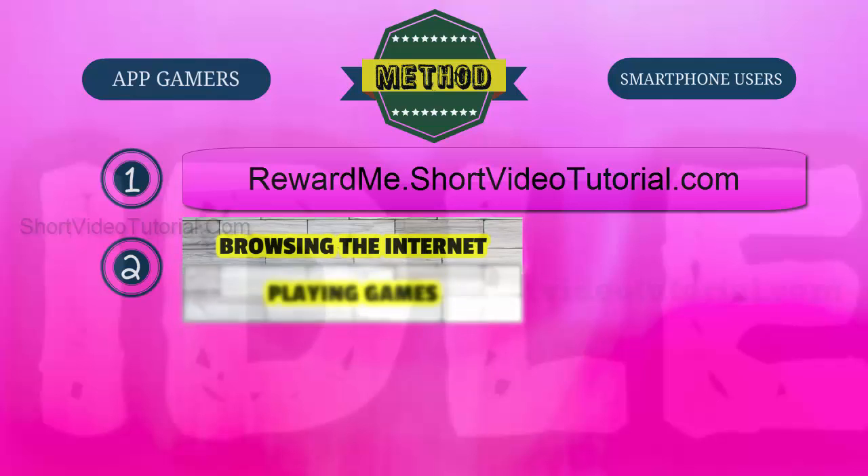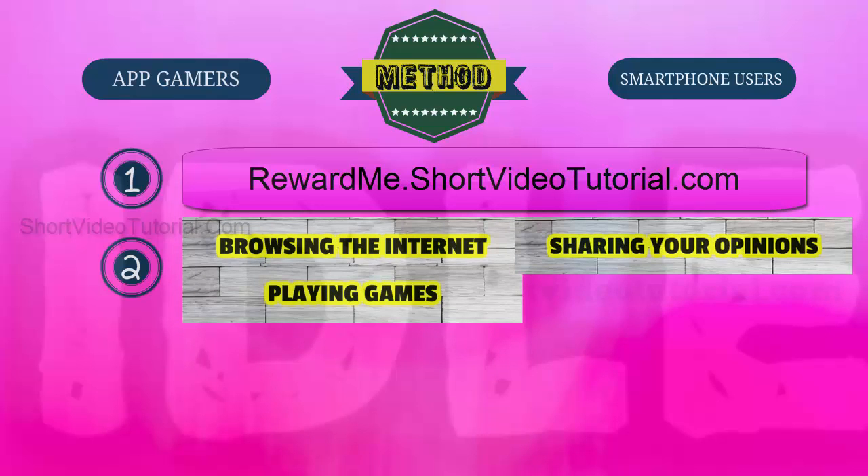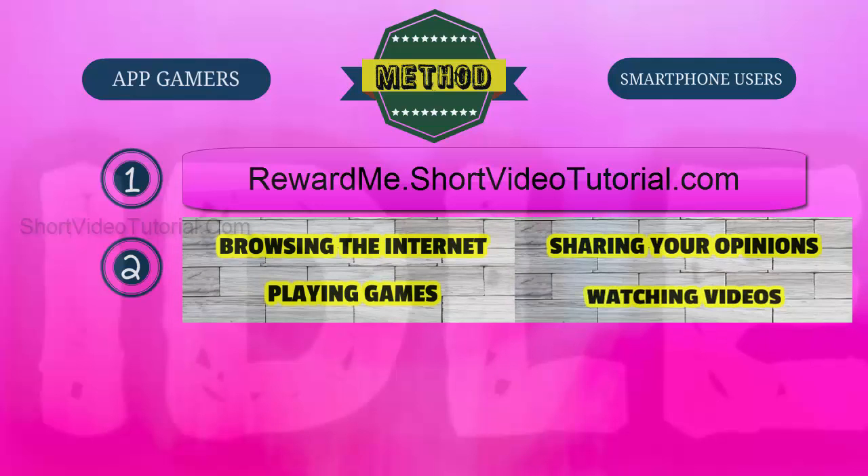Step two: now start collecting reward points by completing simple tasks like browsing the internet, playing games, sharing your opinions through online polls, and watching videos. New tasks are added daily — just log in daily and complete simple tasks to earn more reward points quickly.